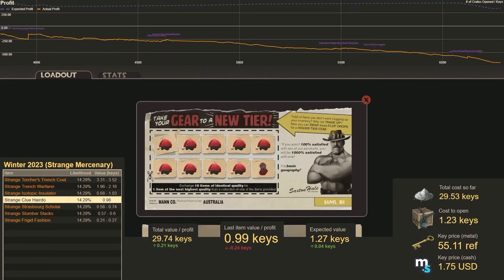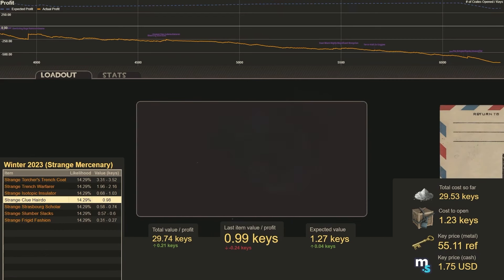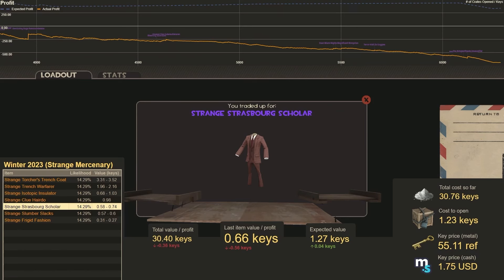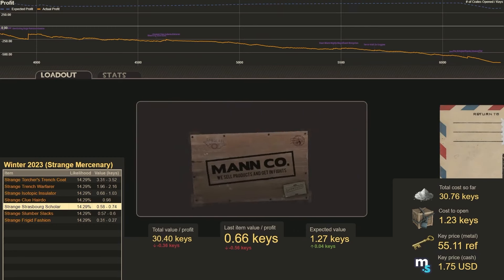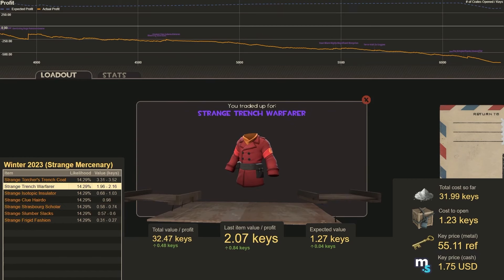Let's do this one again. Number 34 — that is Strange Strasburg Scholar, worth 0.66 keys, so we lose half a key. One more — Number 35 — that is Strange Trench Warfare, worth 2.07 keys, so we gain 0.84 keys.